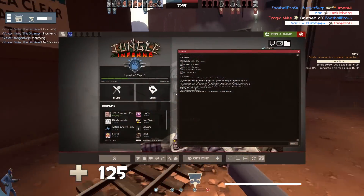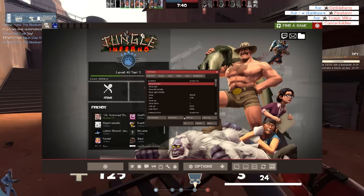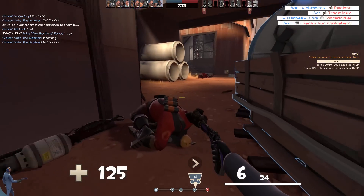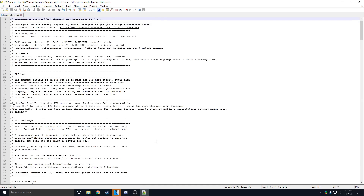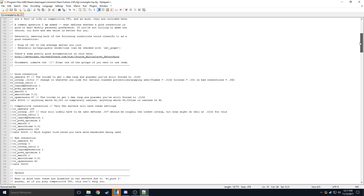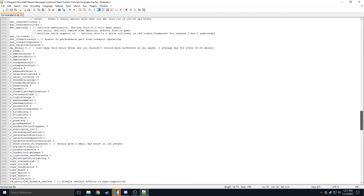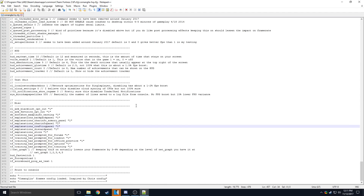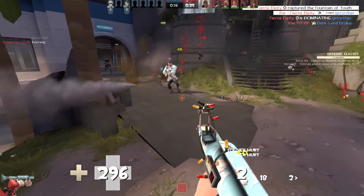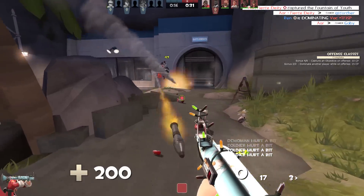If you've seen the developer console on TF2, which you can enable in the options and then use to change settings quickly, you'll grasp the idea of configs rather easily. By opening any type of TF2 config with Notepad++ or a similar program, you can easily see a list of commands. Configs are just lists of console commands that your game client runs on startup, one after the other. Due to how easy configs are to install and how convenient they are for settings, there are many different kinds of configs.